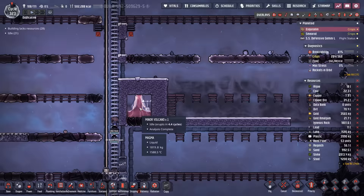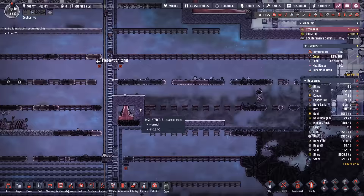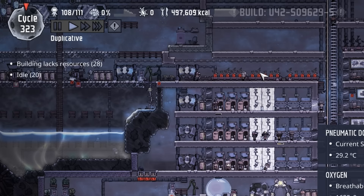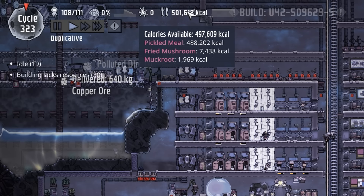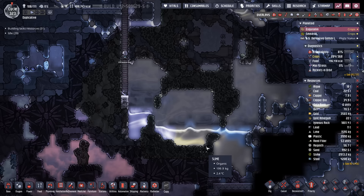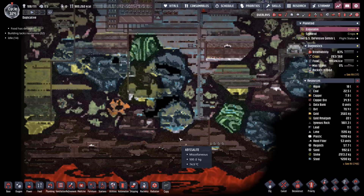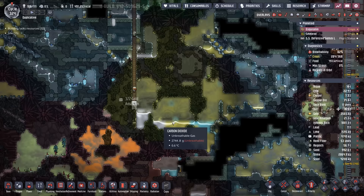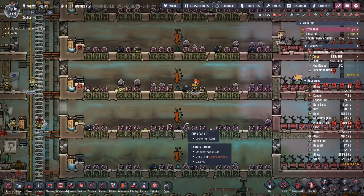For this episode, first it's time to break into the minor volcano and build a proper industrial sauna. Second, we need to make sure we have enough food — we're sitting at around 500,000 calories, good for about five cycles. The issue is we're down to three tons of slime. Unless there's another slime biome hidden nearby, that's about it, so we're going to do some exploring to know exactly how much slime we have.